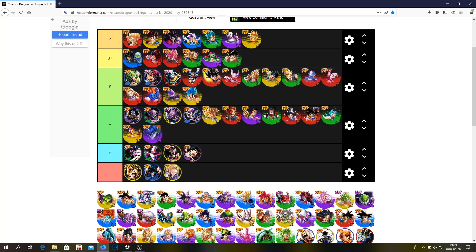Kaioken Goku — S tier. He's a very risky unit — you can use him and I like him, I think he's a great unit. It's risky to use him because his transformation is very short and he gets a very huge debuff after his transformation.